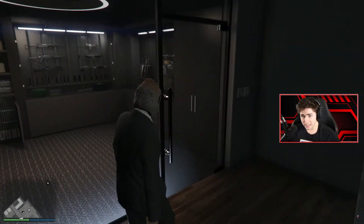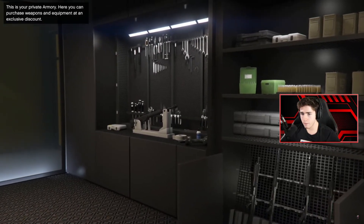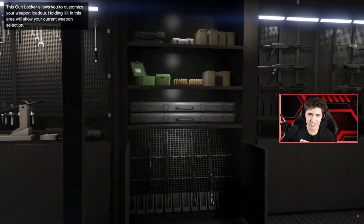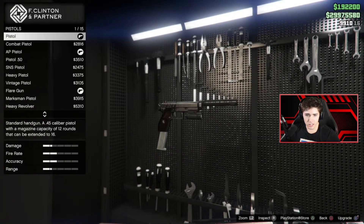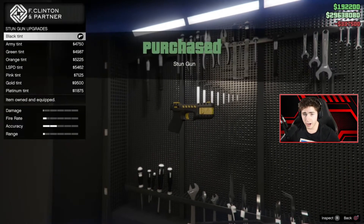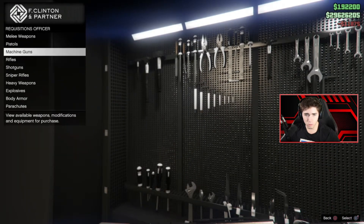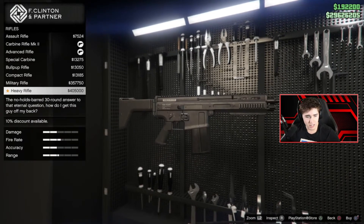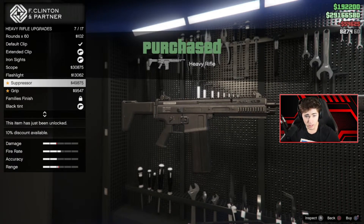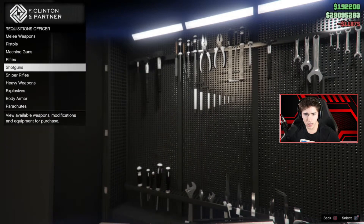Can we actually get body armor? I can see body armor there. Here, you can purchase weapons and equipment at an exclusive discount — so we never have to go to Ammu-Nation again? Speak to the requisitions officer to view a selection of weapons, Mark II upgrades, ammo, and armor. You can buy armor from a property now — that is so sick. Let's buy the stun gun — 340,000. We'll get the platinum tint. Now the heavy rifle — 405,000. Apparently it's 440,000 elsewhere, so you get about a 10% discount here. We'll get the extended clip, a suppressor, a grip, and go platinum. And then the EMP launcher — 472,000.